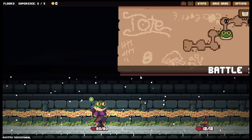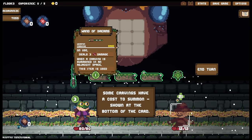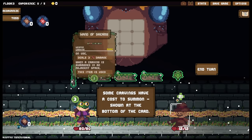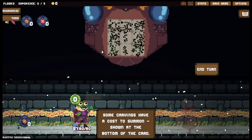Some carvings have a cost to summon, shown at the bottom of the card. So that costs zero, that costs one, costs one. On use, deals three damage. When a carving is summoned in an adjacent space, this item is used. On summon adds nine block. On summon adds one energy. That's fairly easy to do — let's pop you down there, then summon you, and you, and finally you. That's actually kind of cool — I like the puzzle element of that.